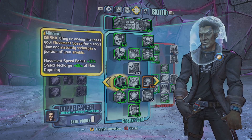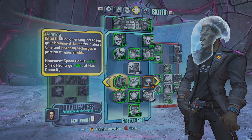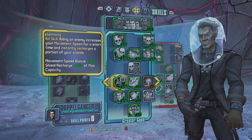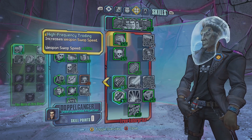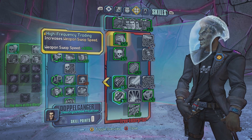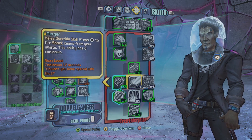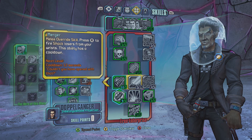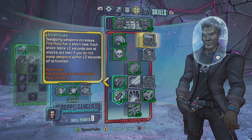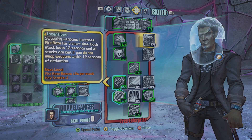Now we can move to the Greater Good skill tree. The movement speed from the skill Winning was boosted up to 6% per point from 4%. And now finally the Free Enterprise skill tree. High Frequency Trading, which increased weapon swap speed, was increased to 20% from 15%. The melee override skill Merger had its cooldown reduced from 20 seconds down to 12 seconds. His skill Incentive stacks now last 12 seconds instead of 10 seconds.